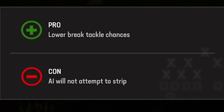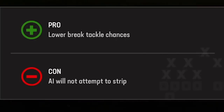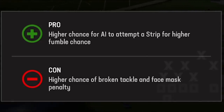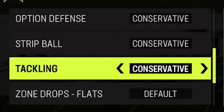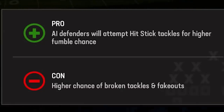When it comes to strip ball, conservative is probably best because you get a lower break tackle chance, which is the most important thing this year. Breaking tackles is a huge issue since you can basically mash the A button and get out of it. Aggressive is not worth it because you're going to get a ton of facemask penalties — you'd only want that in situational football, like when you're down a touchdown late in the game and you need a fumble. Tackling is a little bit different because there's no penalty for going aggressive there, so I'll take the chance of a higher broken tackle rate to try to get more fumbles.